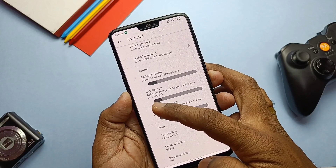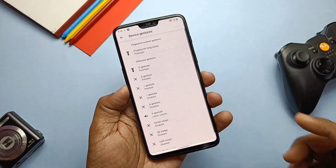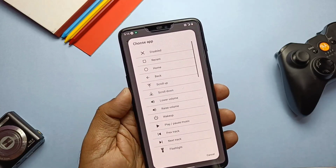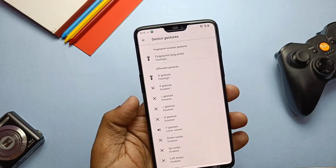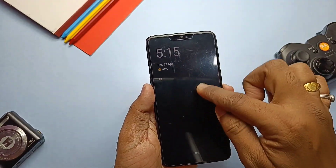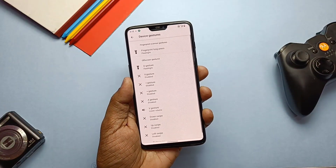We'll see the device gestures here — other things were already shown in the old video. Using device gestures you can access different shortcuts or applications on the AOD display by just drawing the gesture. However, it seems buggy — sometimes it works and sometimes it doesn't, as you can see with the flashlight gesture in the video.